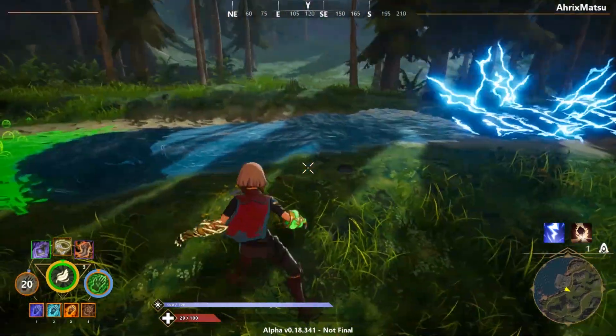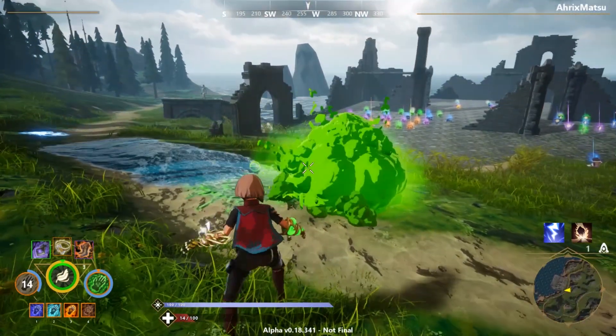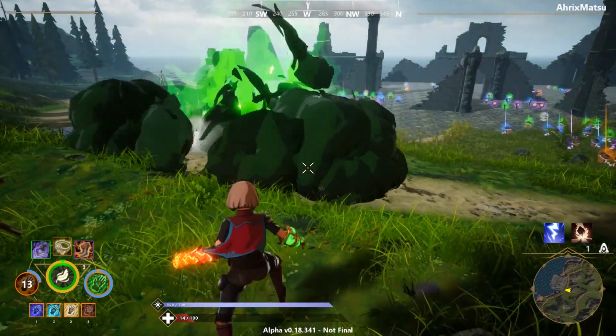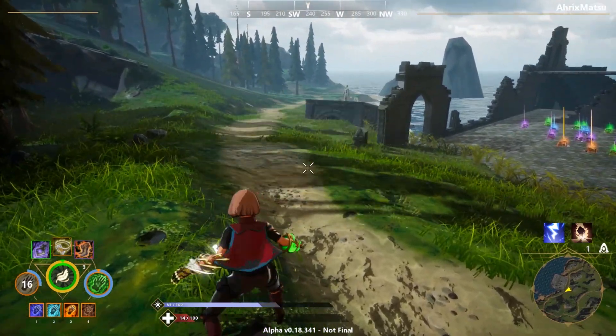You probably can't do the freeze-then-explode combination solo because it requires switching between weapons a lot — it's more of a teamwork play. But something interesting: wind actually turns the poison puddle back into a fog, which is pretty cool — I learned something new.